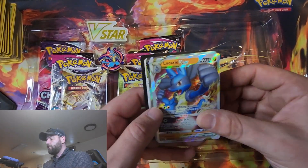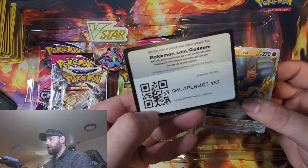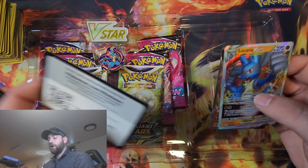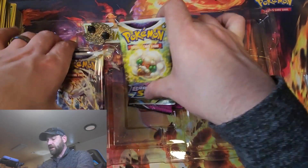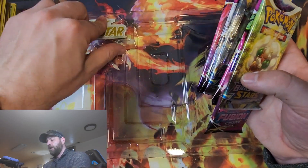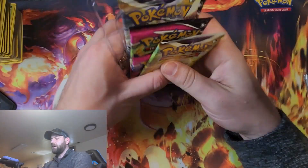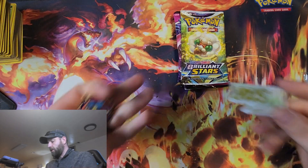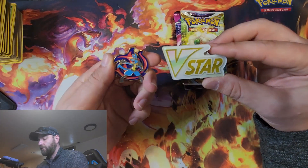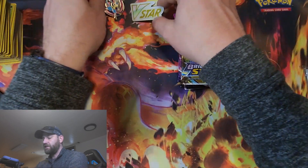We've got our two promotional Lucario, the Lucario V and V-Star. Here is your guys' code. I will be giving you guys that one. Normally, I was really thinking about holding off just because I love Lucario so much, I kind of wanted it for myself for the Pokemon game, but I'll live. You guys get it. You guys watch my videos, you guys enjoy my content, so I enjoy you guys. And the Lucario pin — I think I've got a pretty cool idea on what I'm going to do with all these pins.